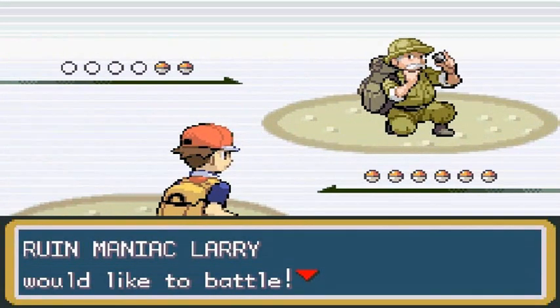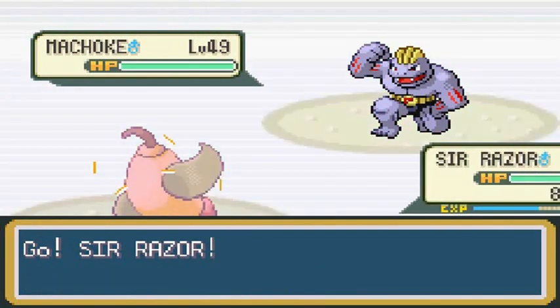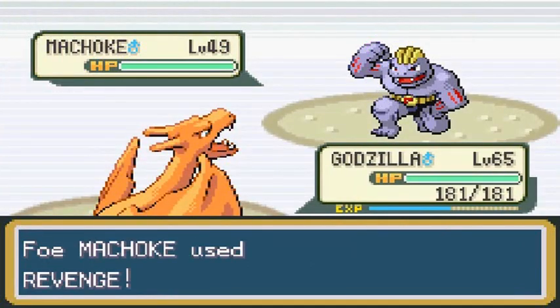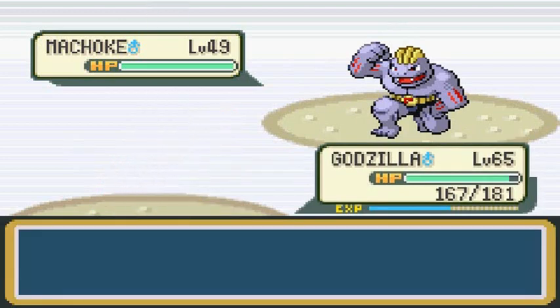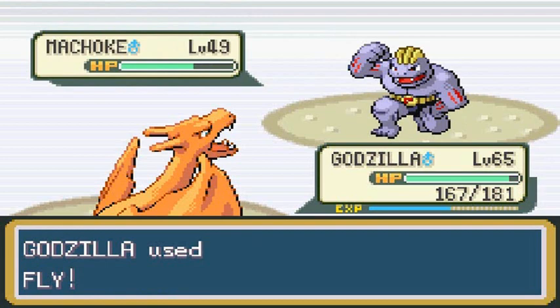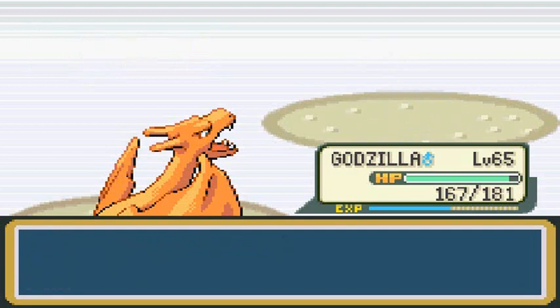Going up against Larry — he's coming out with a Machoke. That's not gonna work with Sir Razor right here, so let's switch out to Godzilla Godzilla. Revenge — nope, not a dish well served right now. Fly Attack right here — Fly Attack does it! Machoke, you got nothing!